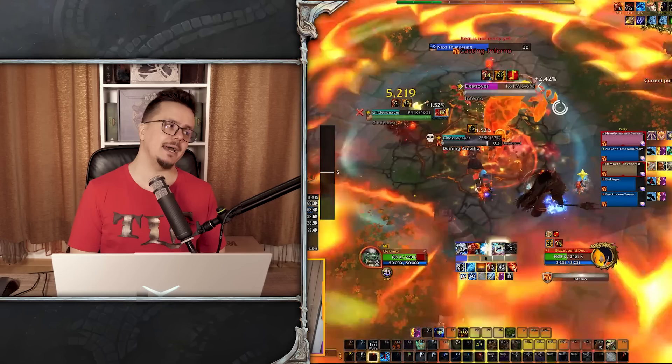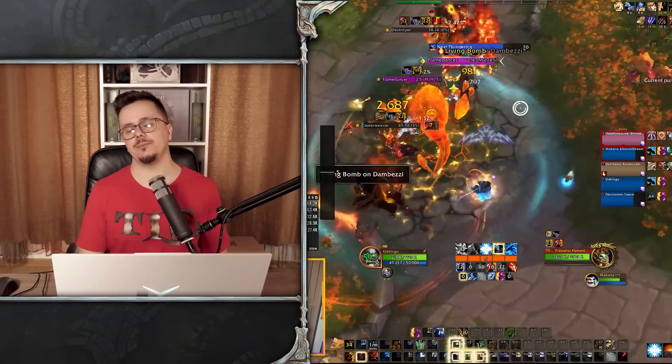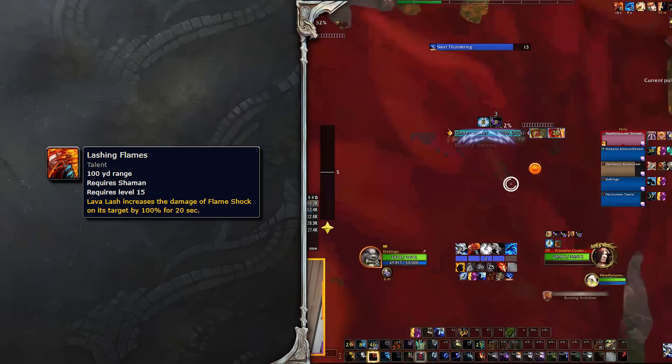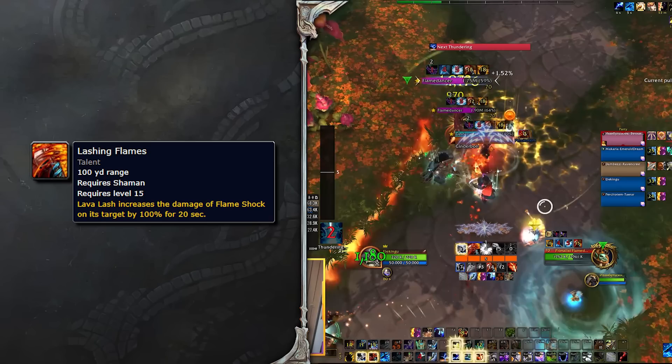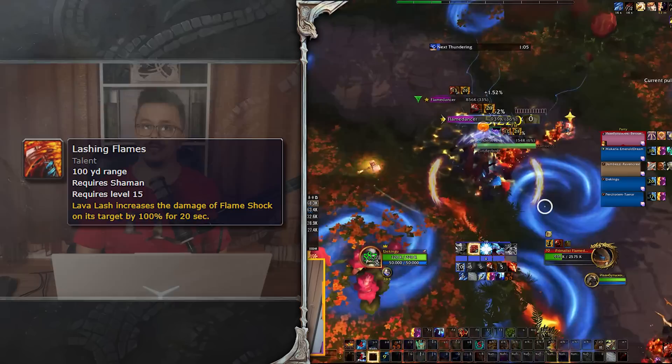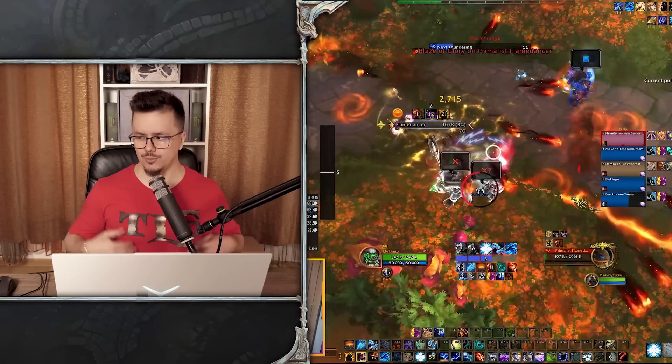One of the core builds is the Elementalist build, which focuses on elemental damage — Fire, Frost, Nature, and all that. You spread Flame Shocks around and then hit targets individually with Lava Lash. The talent Lashing Flames makes the Flame Shock on a Lava-Lashed target deal more damage, which is especially valuable in AoE. You also build Maelstrom through Stormstrike, Lava Lash, and Crash Lightning, which enables all those abilities to deal AoE damage.